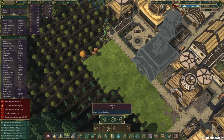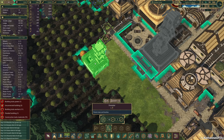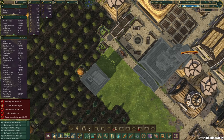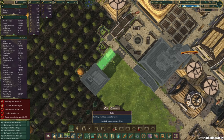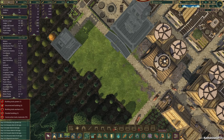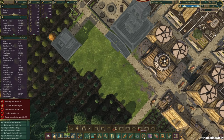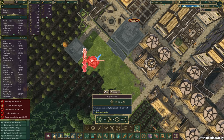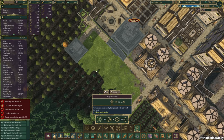Now we need to figure out all of the wind machines and stuff. Let's put in the forester's hut first, because that is absolutely necessary for this build — we need to make sure we can still plant trees. Done, one thing done. Now we need our power. So, windmills.